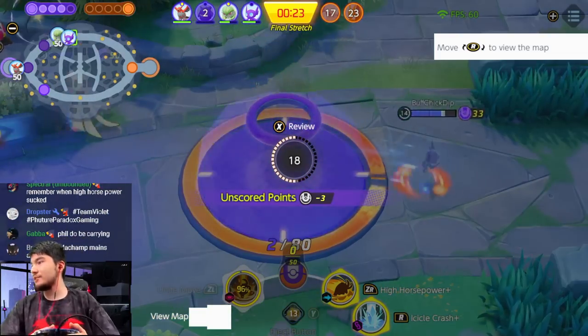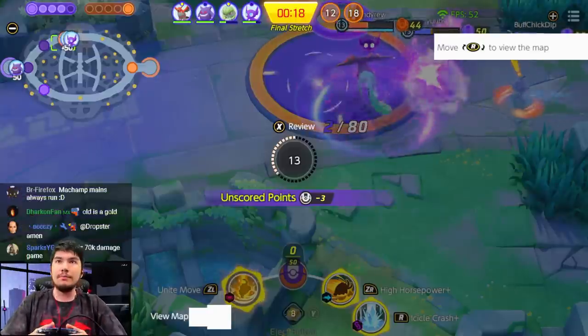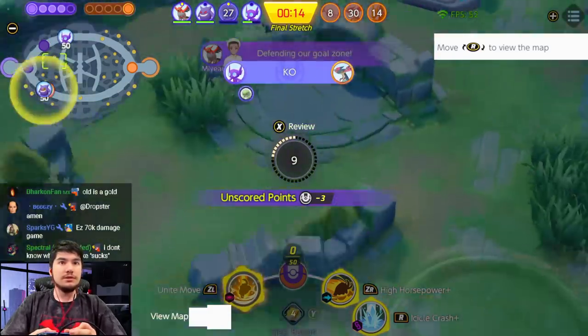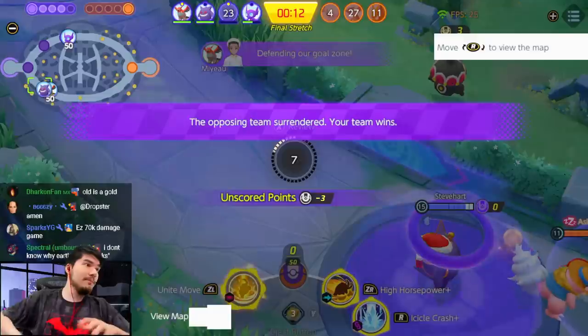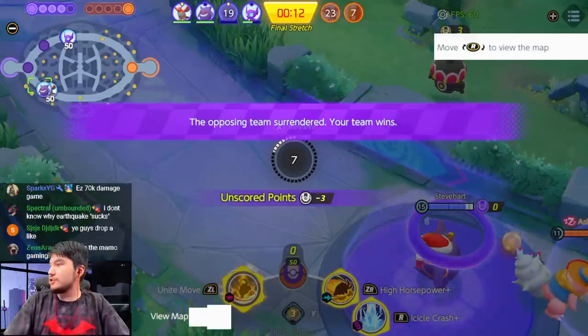Drop a like on the stream guys. First game, easy carry — 10 kills, 6 assists, not bad. Gengar caught up — he actually didn't have much kills before. Can I come out and do a little bit more damage? My view map button is still bugged. Easy 70k damage game — I believe it.